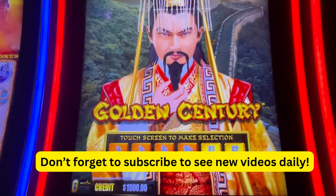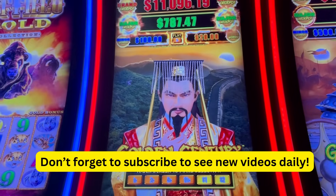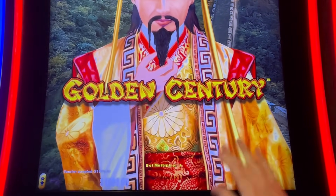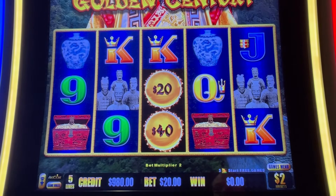Jack Pache Slotz here. Golden Century Dragon Link on the main floor — $11,096 on the grand. $787 on that major. We got $1,000 in at $2.20, so that's $20 a spin. Looking for six orbs.